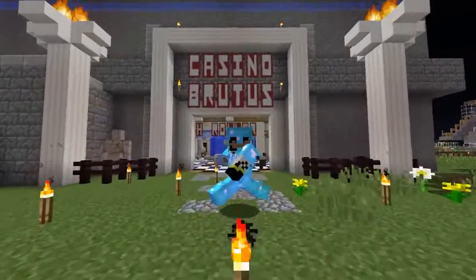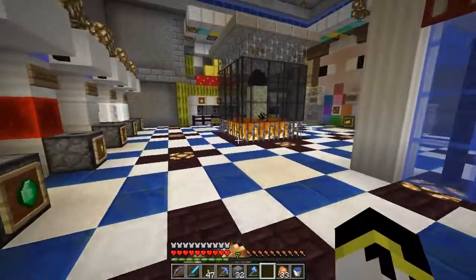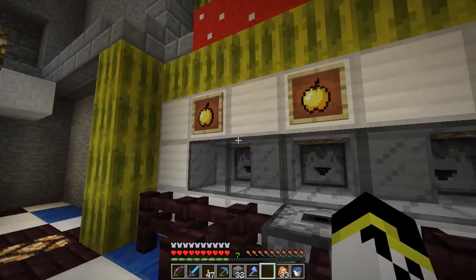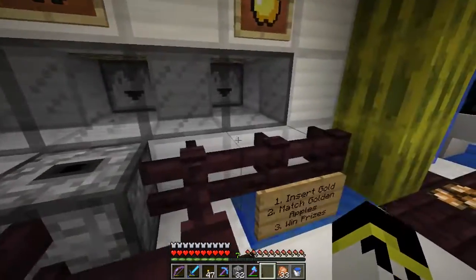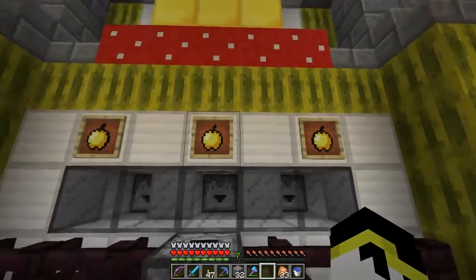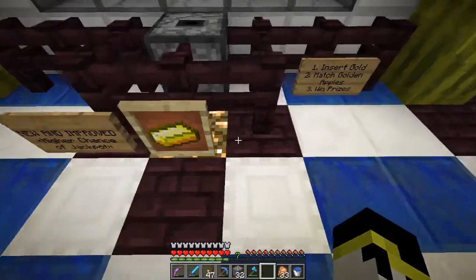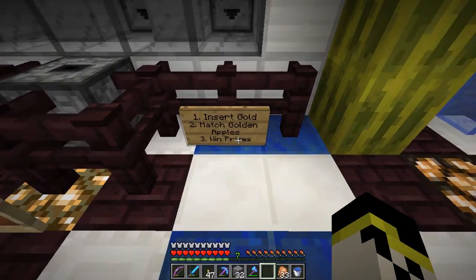Got a slot machine to show you. I haven't really seen a design quite like it around the YouTubes — though correct me if I'm wrong, there might be one out there — but we've got a machine here that dispenses items, drops them down into an item detector, and if you match one, two, or three golden apples, then a prize is dropped. It only costs one gold ingot to play. We just insert gold, match those golden apples, and win prizes.